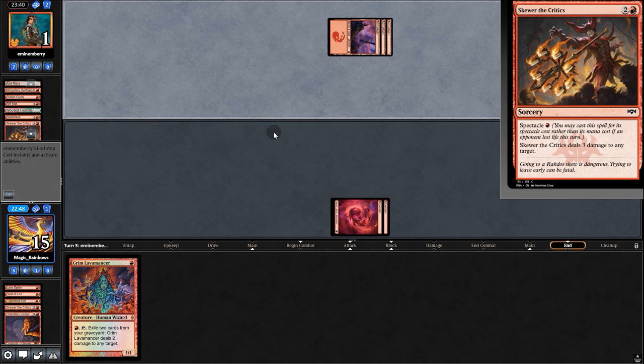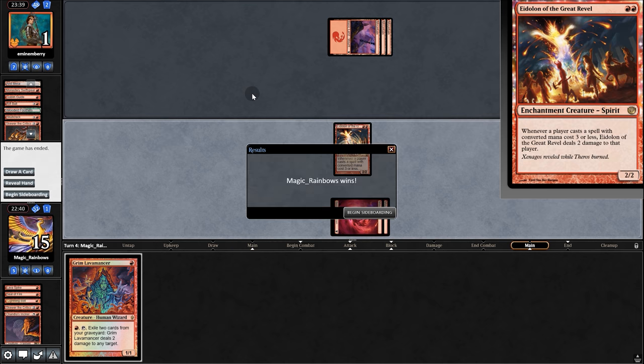We just need a burn spell. No draw needed — because no matter what they play, they lose, and there's the concede.